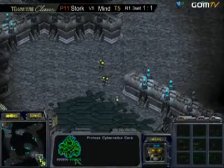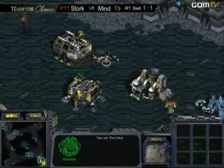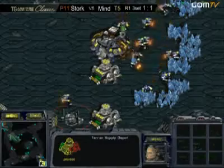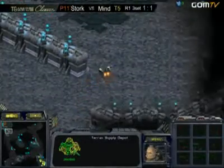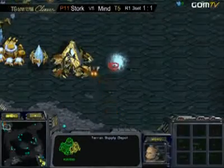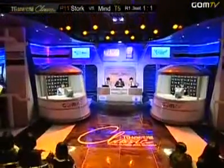We now have two Marines, three Marines out soon. I believe we're going to see about five or six, then the command center to try to gain ground, followed up with Vulture bikes that have the mine upgrade to stop a possible DT rush or even Dragoon rush. Again, these two players are tied and only one is going to walk away from this group. The other one will be eliminated. Very important moment for both of these players.